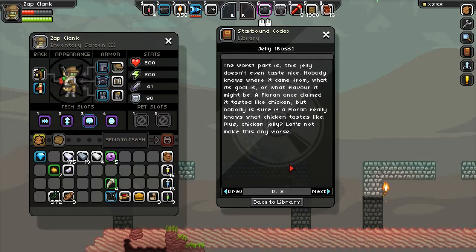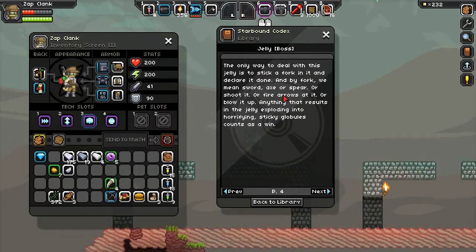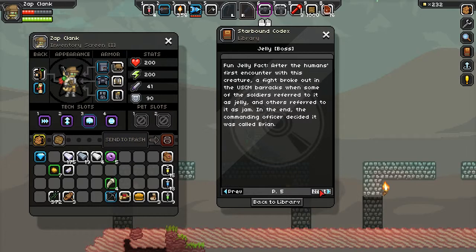Jelly doesn't even taste nice - who knows where it came from, what skull it might be. A Florin once claimed it tasted like chicken, but nobody is sure if a Florin really knows what chicken tastes like. Plus, chicken jelly - let's not make this any worse. The only way to deal with this jelly is to stick a fork in it and declare it done - and by fork we mean sword, axe, spear, shoot it, fire arrows, blow it up. After the humans' first encounter, a fight broke out in the USCM barracks when some soldiers called it jelly and others called it jam. In the end the commanding officer decided it was called Brian.